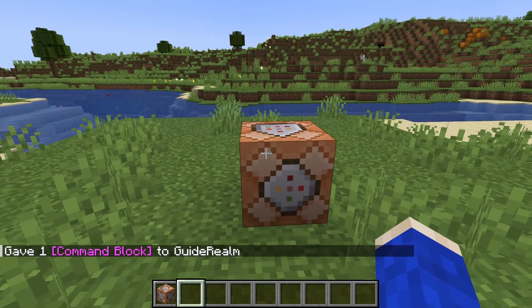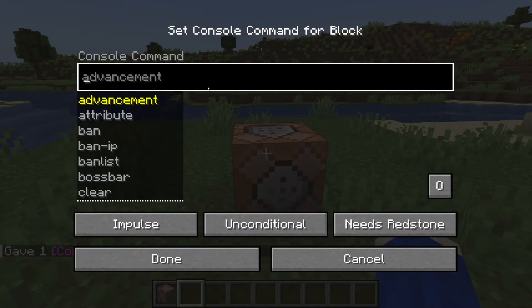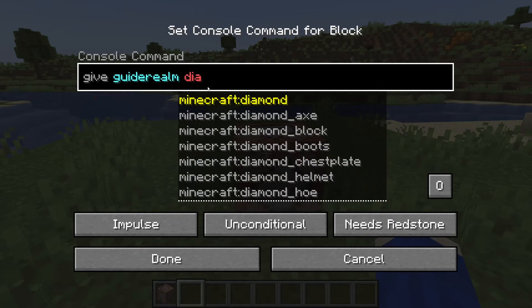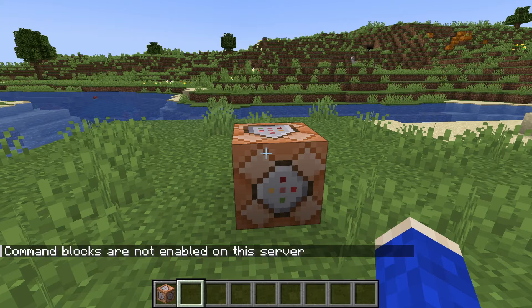I've already got one here. If we right-click on it and enter a command — let's give myself a diamond, for example — it then says 'command blocks are not enabled on your server.' So to enable them we need to go back to our server panel.